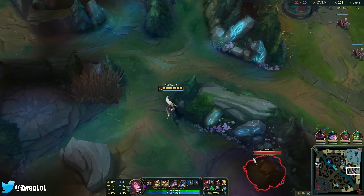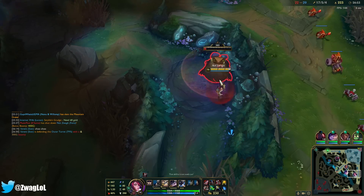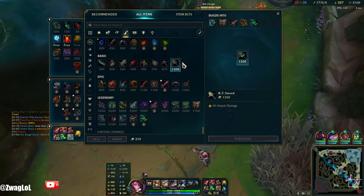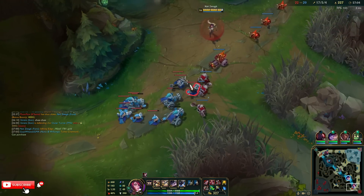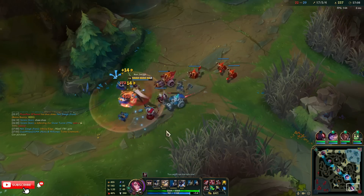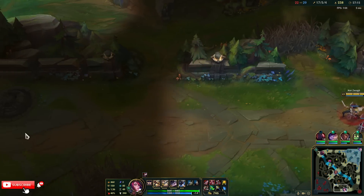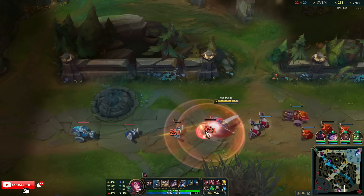My god, this item gives 54 haste. Infinity Edge costs me 1700. Look at all these yummy minions. If I get them one by one or even two at a time they'll get run over, but if I fight five of them at the same time and I get stunned I'm probably dead.